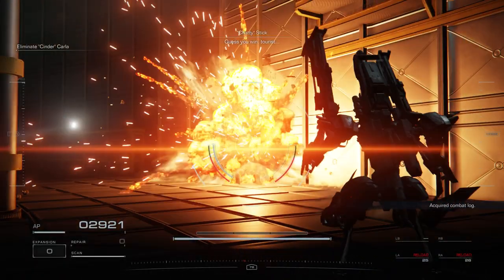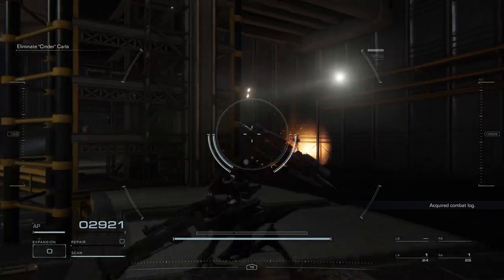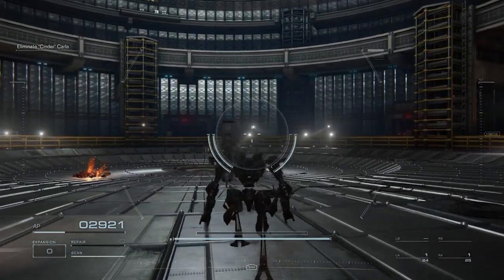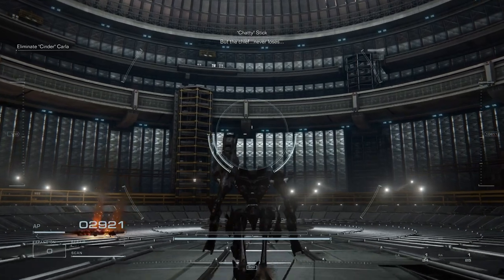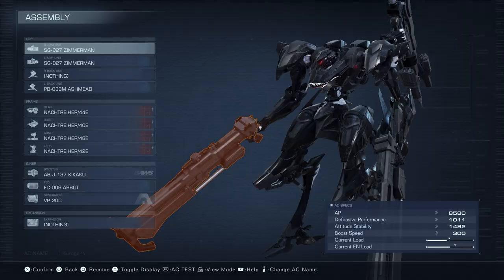The part where you're going to burn most of your healing items is probably when they're both alive and you're dealing with Clara. The reason I didn't want to focus Chatty Stick down first is because of the amount of missile barrages Clara has. If you try to focus him first and she hits you with all those from behind, she's going to end the fight real quick.